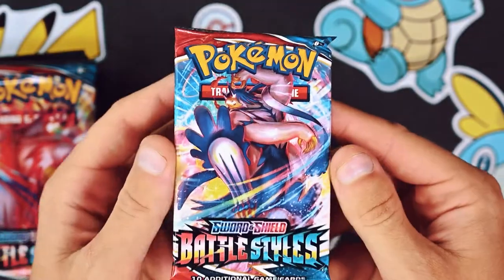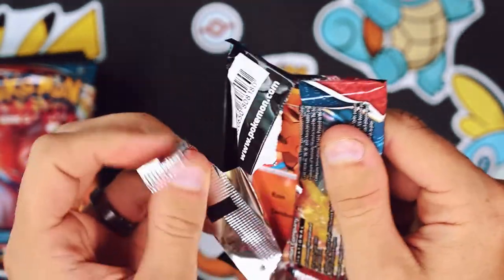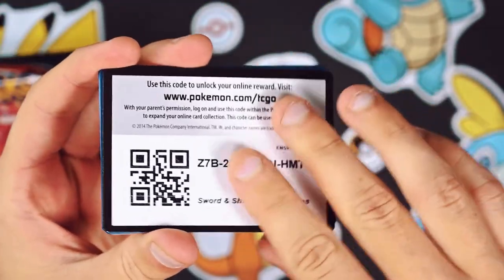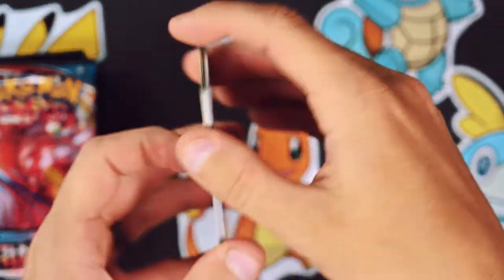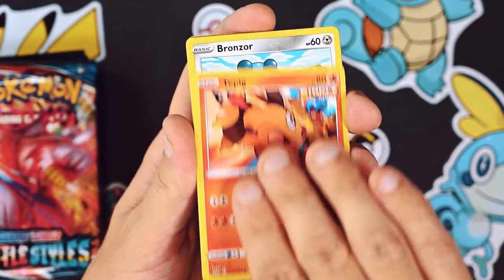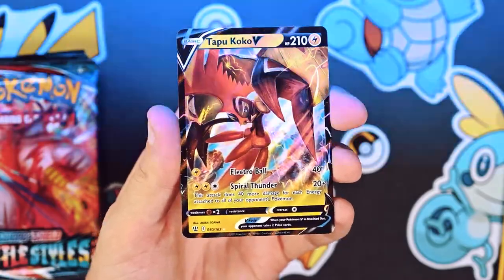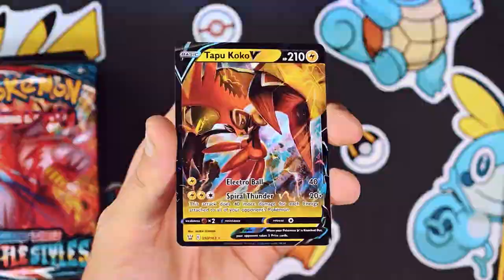Now getting into the two Battle Styles packs. I say it every time and I'm going to say it every time - I'm a fan of Battle Styles. You are special to me, Battle Styles, and you've been good to me. So know that I love you and deliver the goods. Starting out with the Shinx, Girder reverse holo, and the Tapu Koko V! Like I said, Battle Styles hit rate for me. Not bad - it's not the best card, but anytime we get an ultra rare or higher, we hit it with the light. Tapu Koko V - nice.